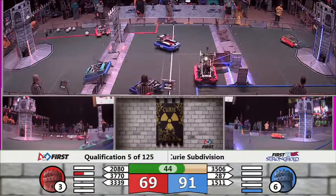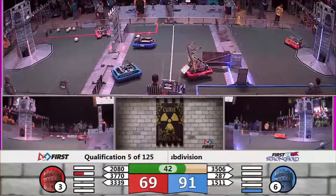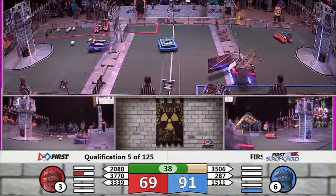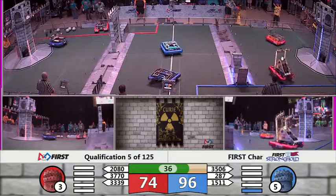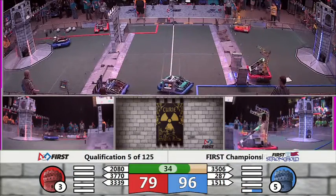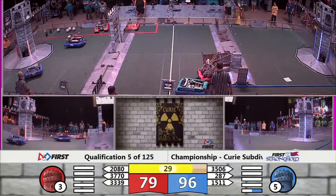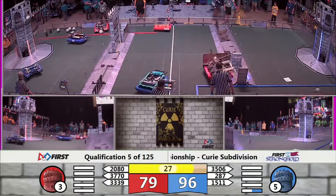It looks like the Red Alliance has done the same — that means ranking points all around for this match. 40 seconds remaining now. And for the Red Alliance, Bumblebee from Israel, another five-point shot. Blitzkrieg on the red loses a piece of their paneling on their robot, but they're doing just fine as they go back through the Sally port door.